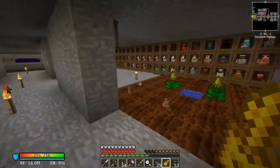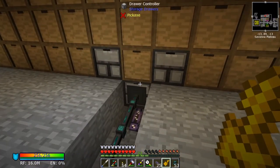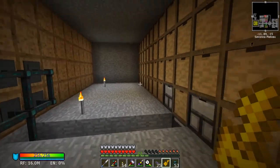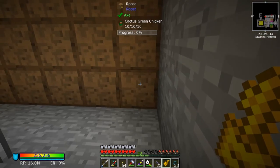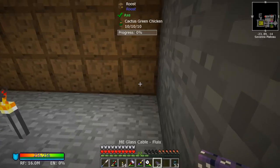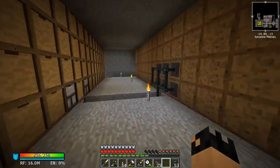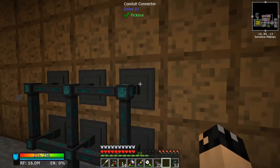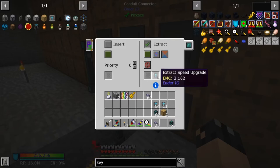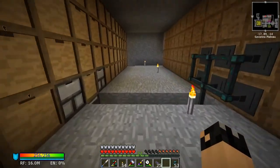I'm going to go around and lock these drawers with the key. Let's go to the chickens. If I click my drawer controller I should lock every one of them at the same time. What I'm going to do is transfer the items from here to the drawers exactly the way they are laid out. I'll also set up all the conduits with the extract upgrade in every single one, and I'll meet you guys back once I'm done.